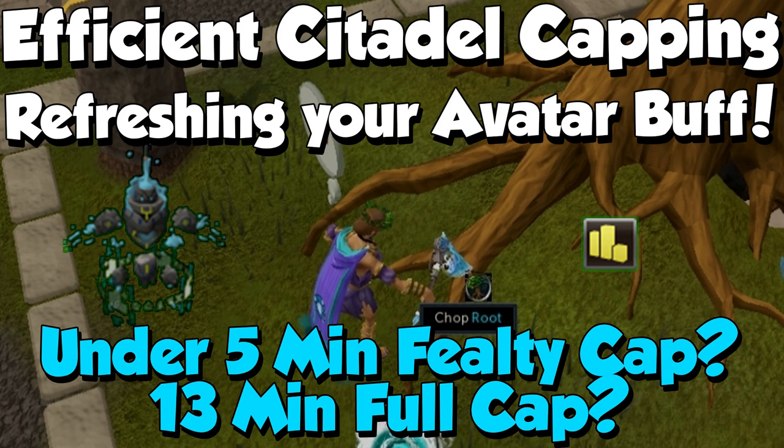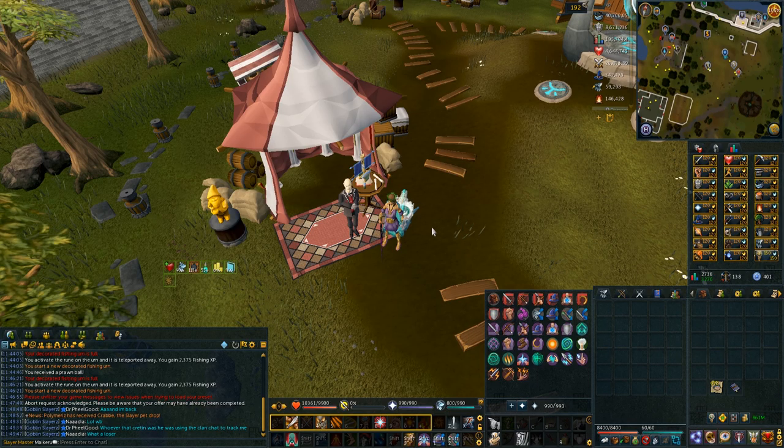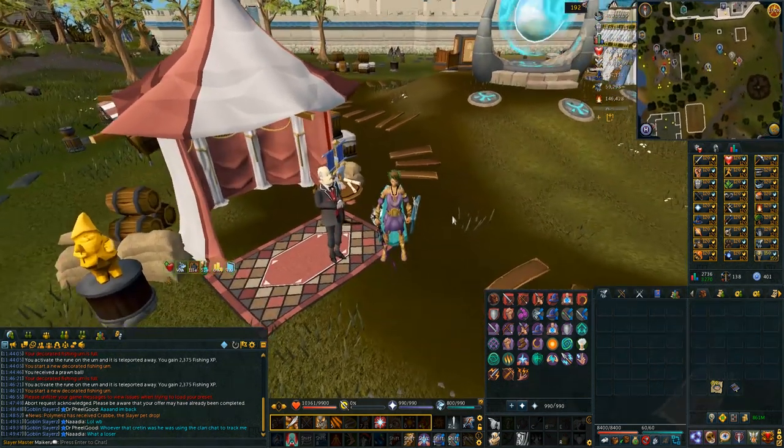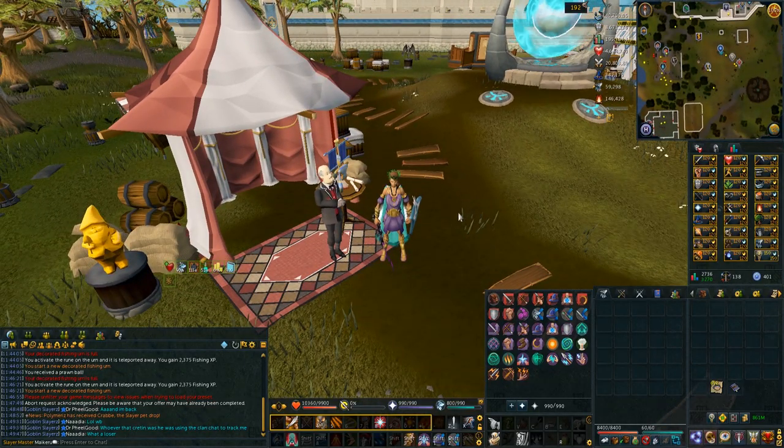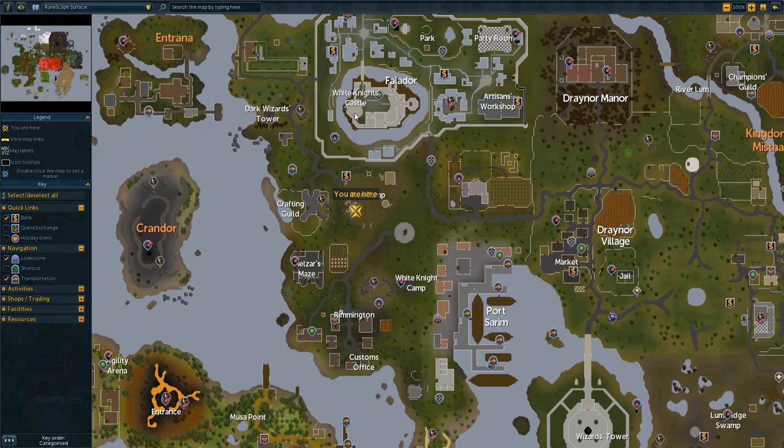The only requirement is to be in a clan so you can go to the clan citadel, cap, and get your avatar boost. It's really useful being in a clan for the avatar boost and they're normally pretty fun to talk in. The easiest way to get to your clan citadel is going south of Falador — it's north of Port Sarum — and as shown on the map, I am at the clan camp.